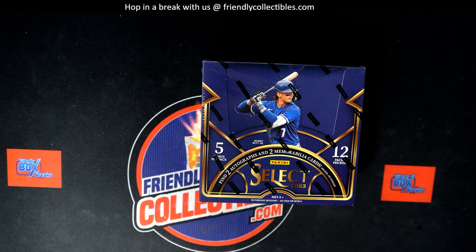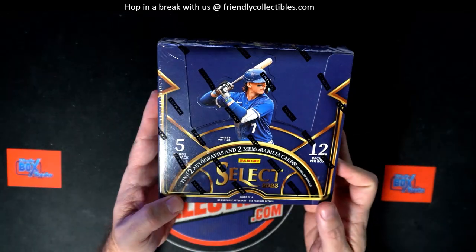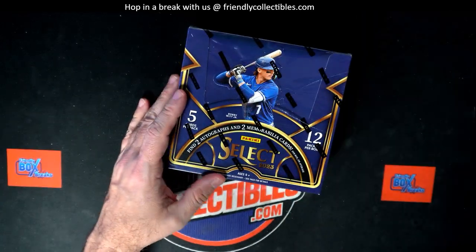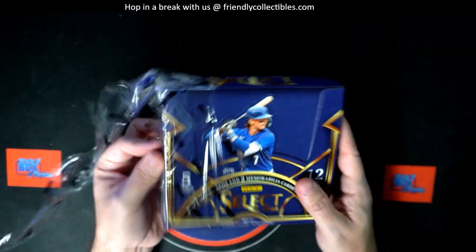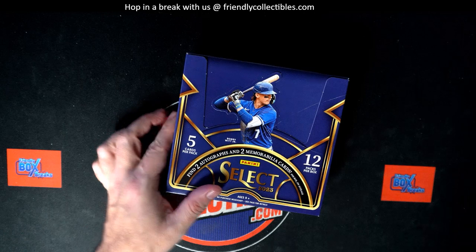There's no need for a random — typically whoever won that race would be in for a random division, but Troy has all the other divisions. So the entire box goes to Troy C. Let's see what we can get you out of this box, man. Select Baseball.